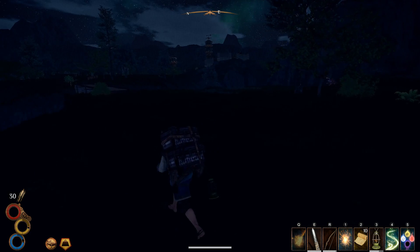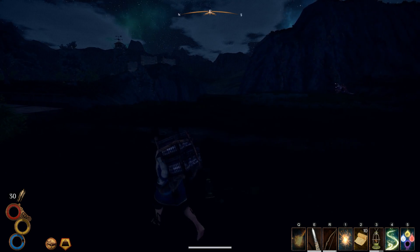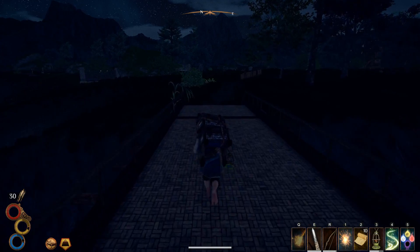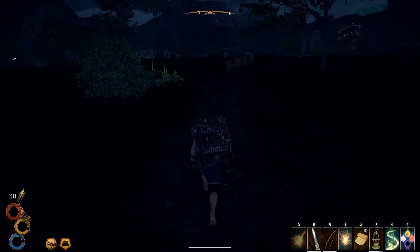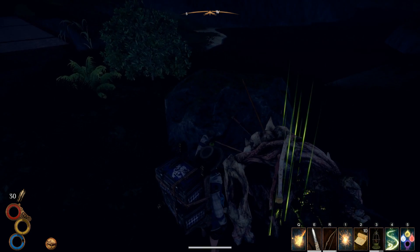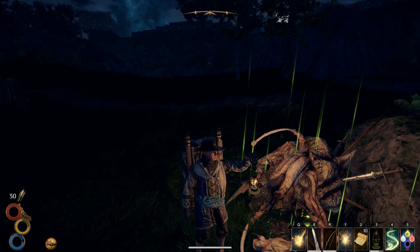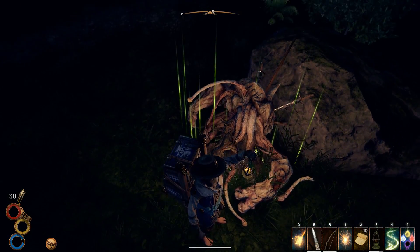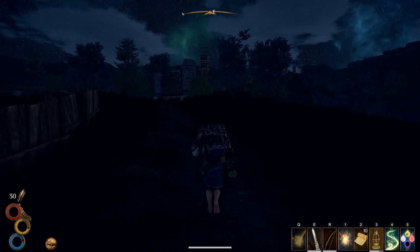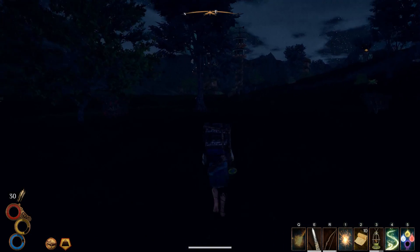He looks like a rust monster from Dungeons and Dragons. I don't know what he does, but there are a couple of dead ones with weapons sticking out of them, and it looks like it takes a lot to kill them. This body right here is one of theirs - there are spears coming out of it, swords coming out of it. It's pretty nasty. If his size is any indication, he's probably a pretty bad dude, so we're not going to mess with him right now.